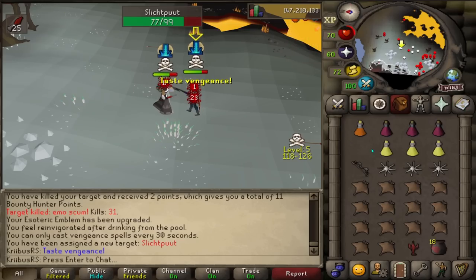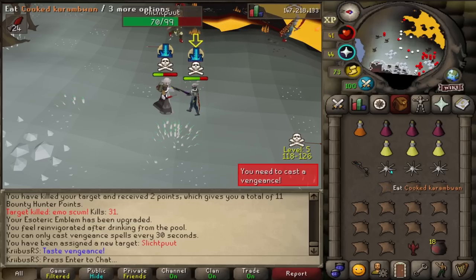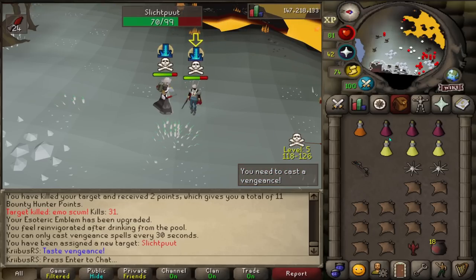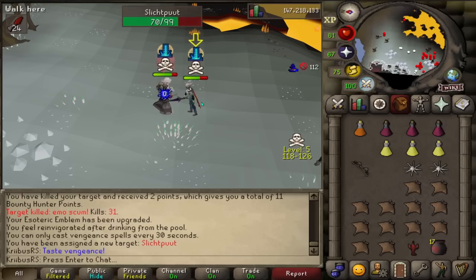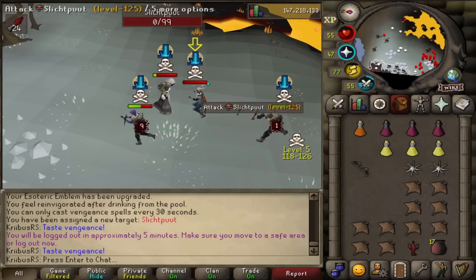This next one is my personal favorite because every time you get a PK against a Void Waker user, a flower starts blooming somewhere in the world — because my god, I hate that weapon. And yes, I did use it myself at the start of this video because it is so freaking OP. But luckily, the Dark Bow is better.